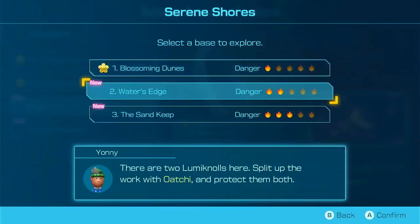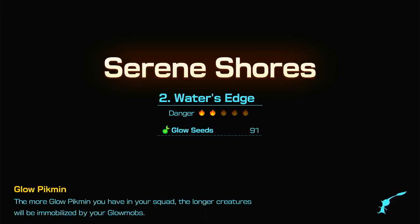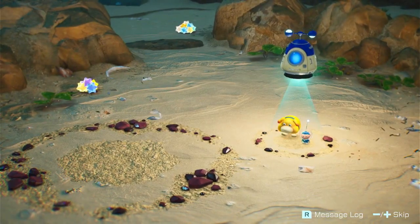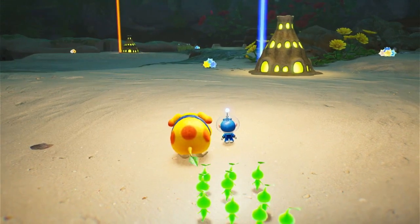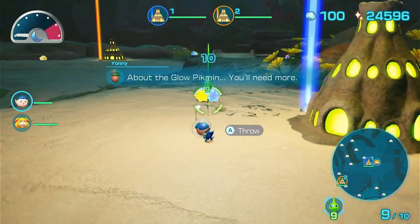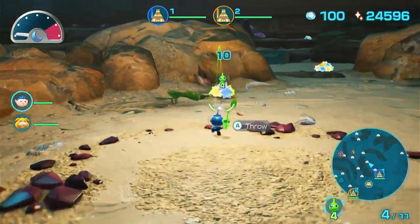They're both two-star difficulty. I'll go with Water's Edge. Glow pellets — well, that's what they're called. The star pieces. Good info. Let's get started. There are two. That makes sense — maybe there's gonna be one for each difficulty level. I mean, probably not. Just gonna try and get as much as I can.